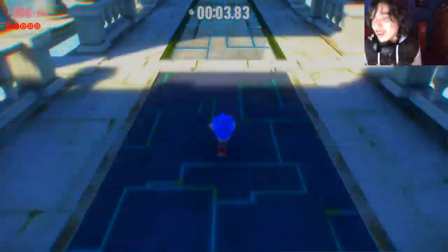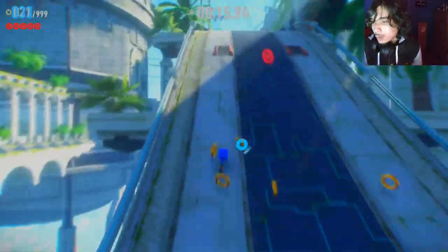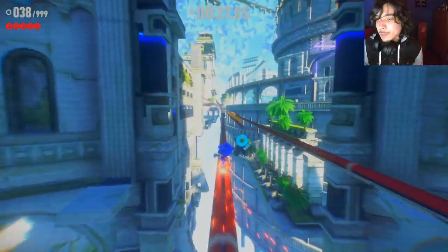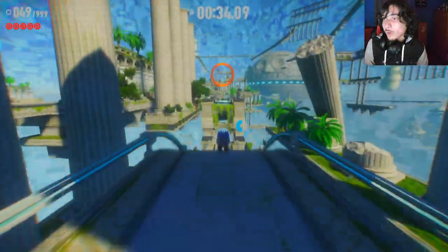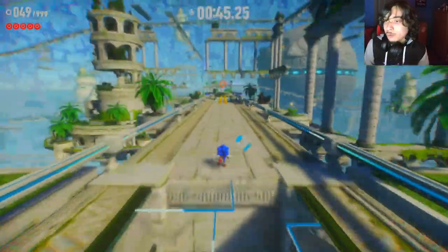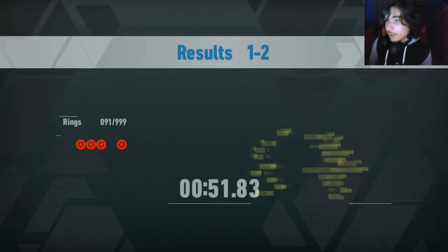I don't understand why people think this stage is hard to S-rank — it's not hard at all. Follow this path: go into hoops here, don't go to the spring because you waste time, and go on the dash panels. Keep going on this path, do not take the other path. Skip that spring to avoid wasting time, take the middle rail — don't go to the other rails because springs are there. Go through the hoops, double jump, air boost, and there we go — S-rank, easy.